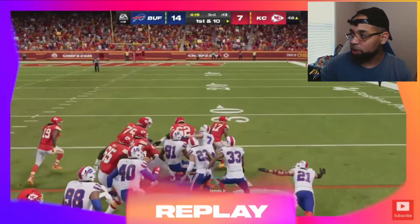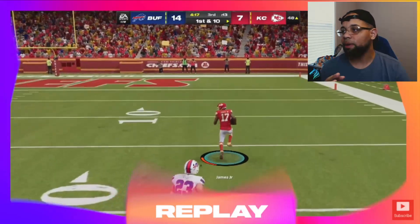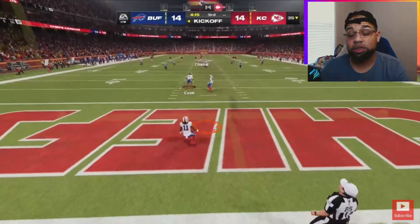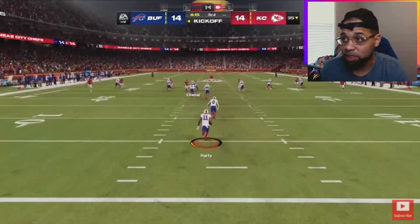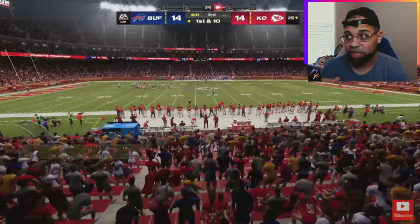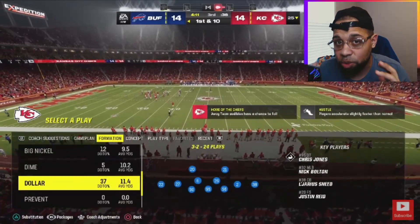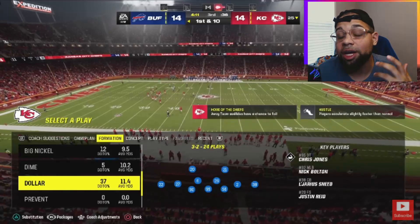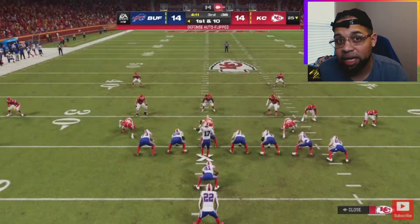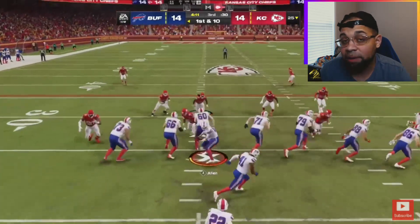Number one: running the ball. I don't mean just running the ball, but any kind of short game that you can develop. I'm talking screen passes, read options, triple options, speed options, jailbreak screens — whatever the case. The short game, specifically running the ball, is going to work in your favor a lot more this year.